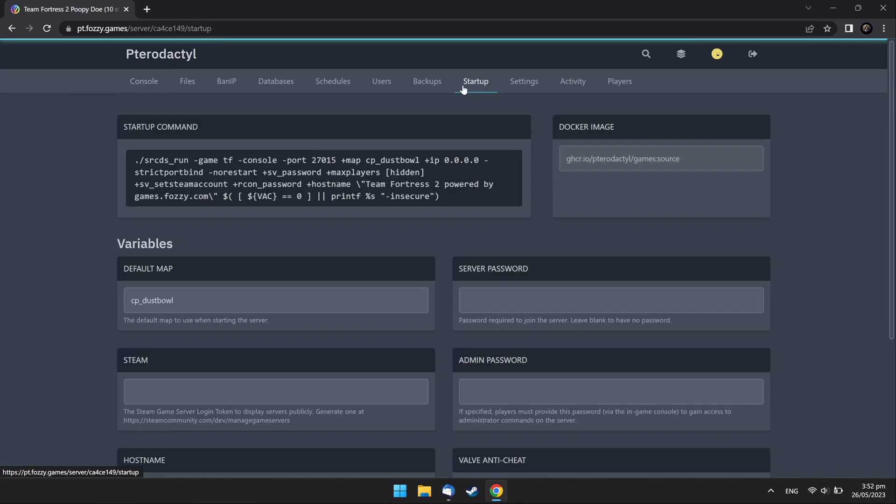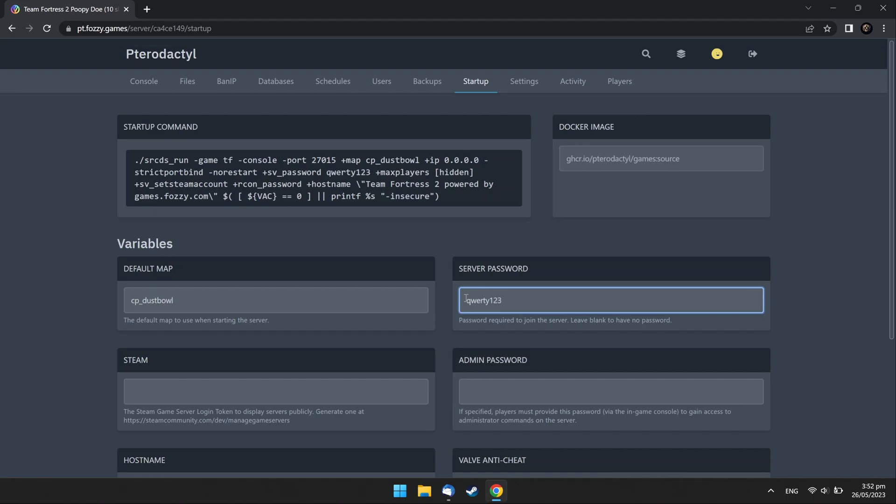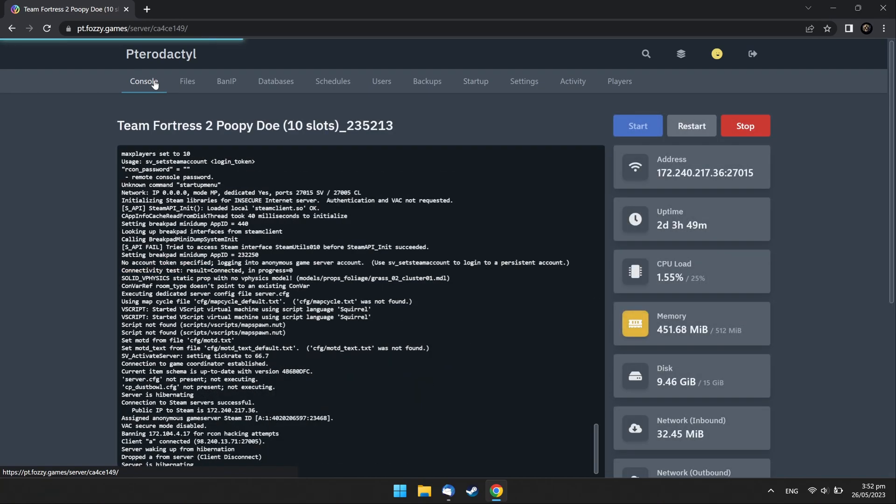Click the Startup tab. In the server password field, enter the desired password for the server. Then go to the console and restart the server.